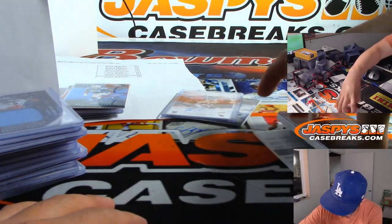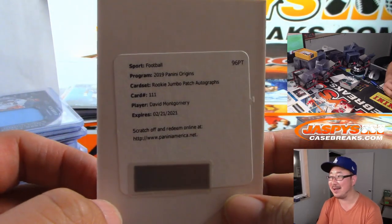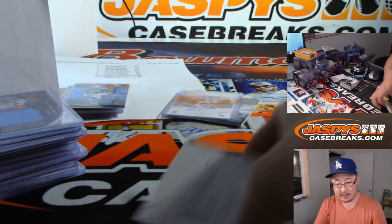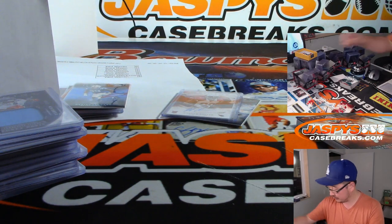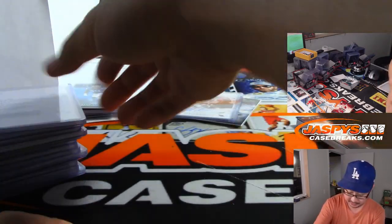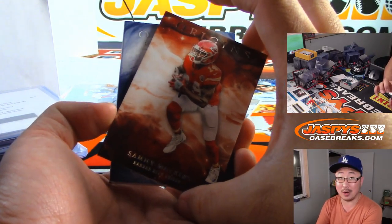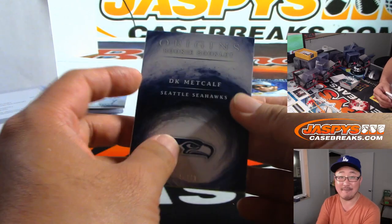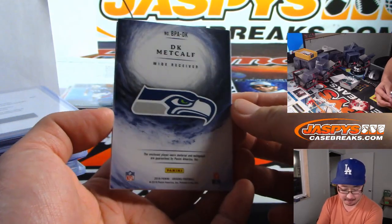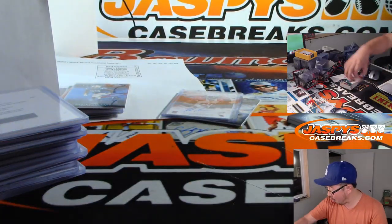Let's take a look at the redemption on the bottom first — that's going to be David Montgomery for the Bears, RPA, Rookie Jumbo Patch autograph. That'll go to Sergio Patino and the Bears. Behind Sammy Watkins — will this be a 1-of-1 book? No — it's DK Metcalf, 42 out of 49. Nice big jumbo patch and autograph for Paul Warren and the Seahawks. Ladies and gentlemen, no 1-of-1. So the next break has a chance at $375 of break credit.